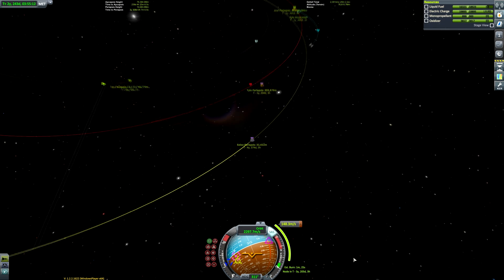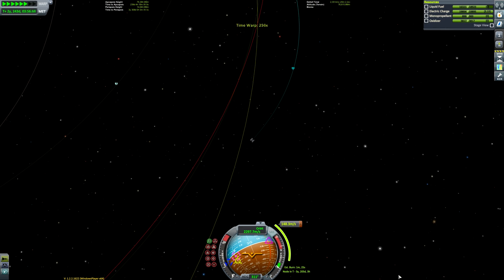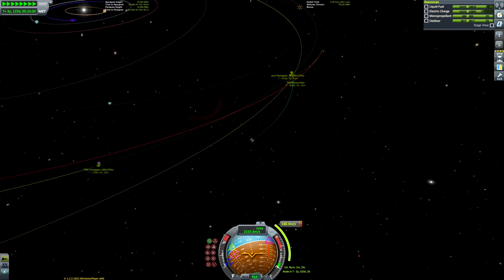Getting our maneuver node there — it's going to be quite a short burn again, only 150 meters per second. And there we are, we're going to get a nice Elu periapsis. First things first, we need to go ahead and finish our gravity-assisted Jool flyby. So we can just time warp ahead and do that.